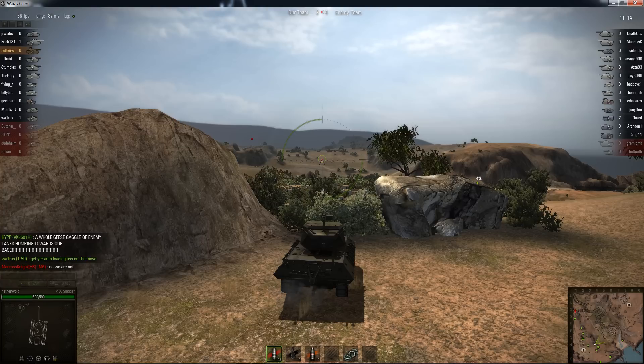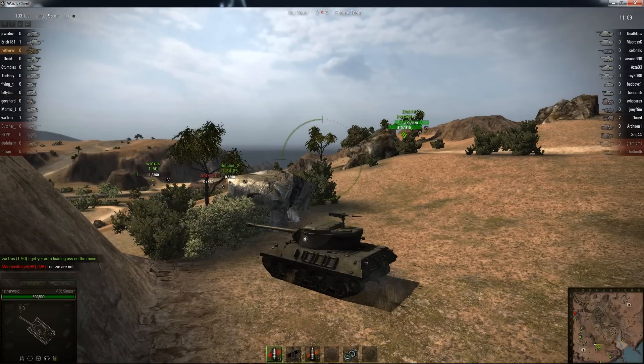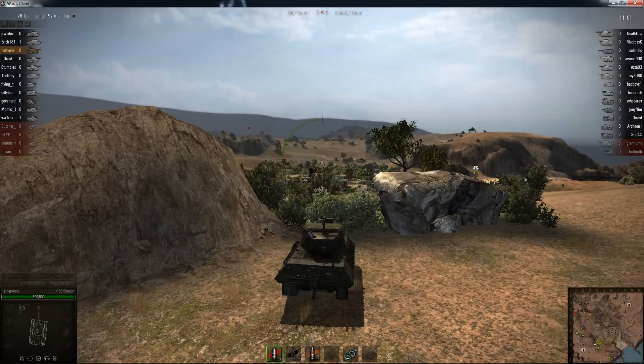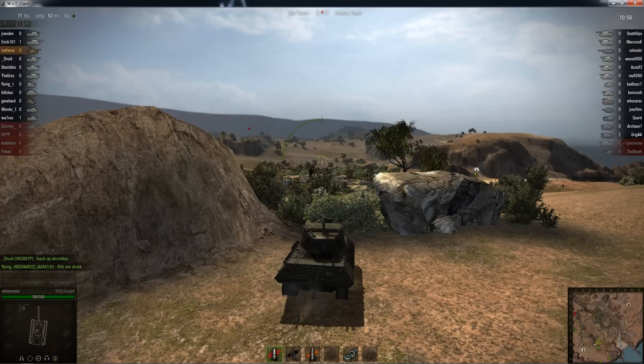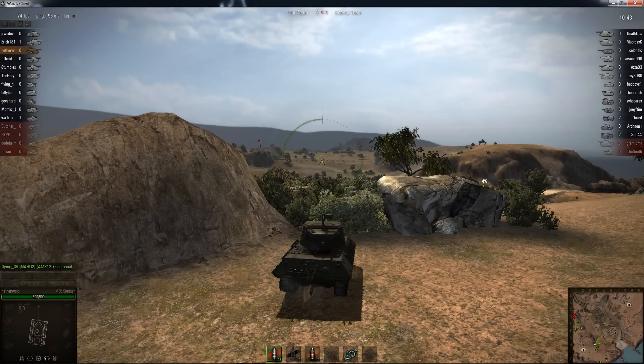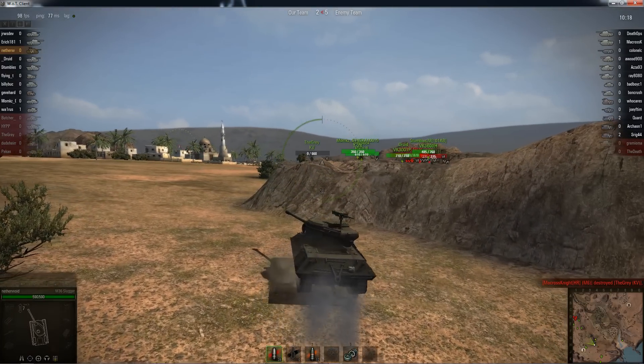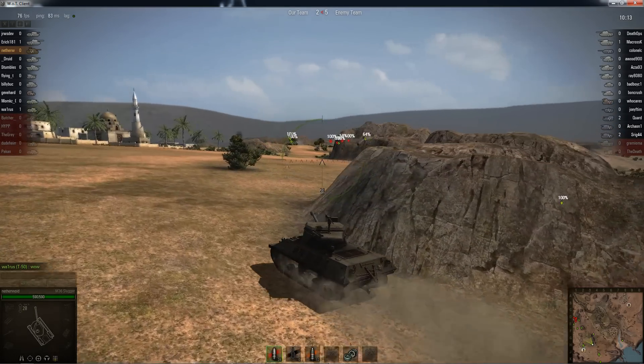We need four or five tanks over there. Some guys are moving up now, but I still haven't done anything — this is why I don't like TDs, I'm bored just waiting. Watching the minimap, trying to play TD properly. We've lost another guy at A1 — now down seven tanks. I'm going to switch from TD mode to assault gun mode because if I just sit here we're going to lose the game.